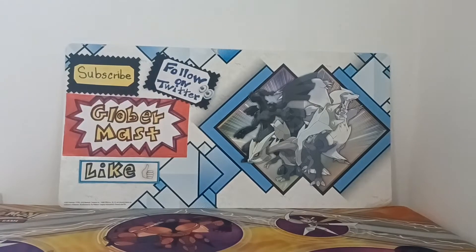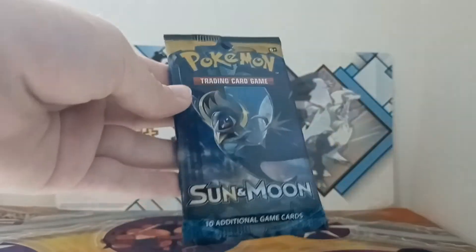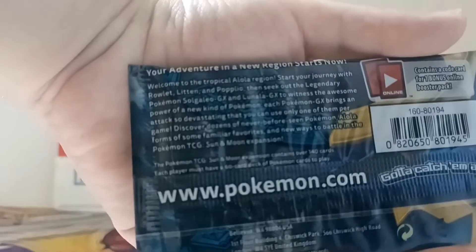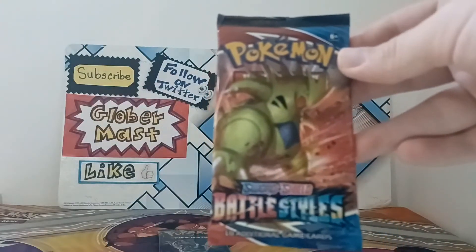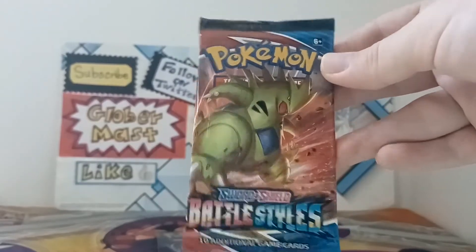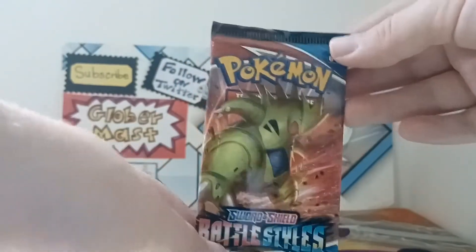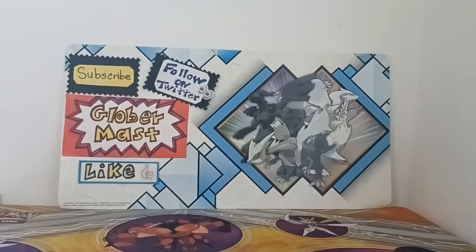Now that we've taken everything out of the pack, I can show you that this First Partner Pack of the May month includes a Pokemon Sun and Moon base booster pack — a little weird, I'm not sure why — and a Sword and Shield Battle Styles booster pack. That makes sense because around the time these packs came out, Battle Styles was the newest Sword and Shield set. But Sun and Moon I think is a little outdated. Let me put those packs to the side.